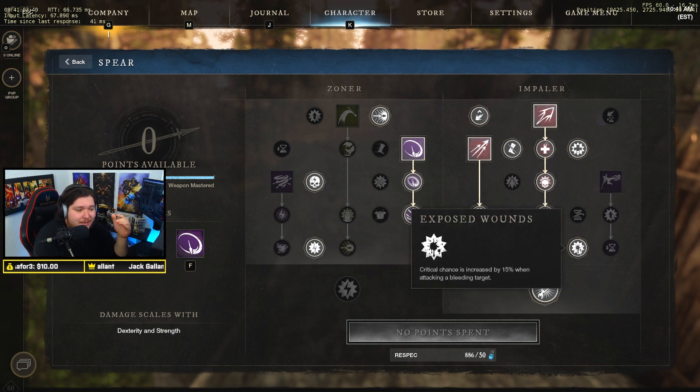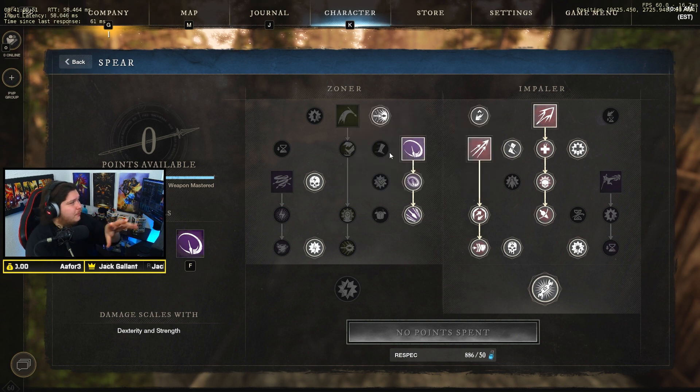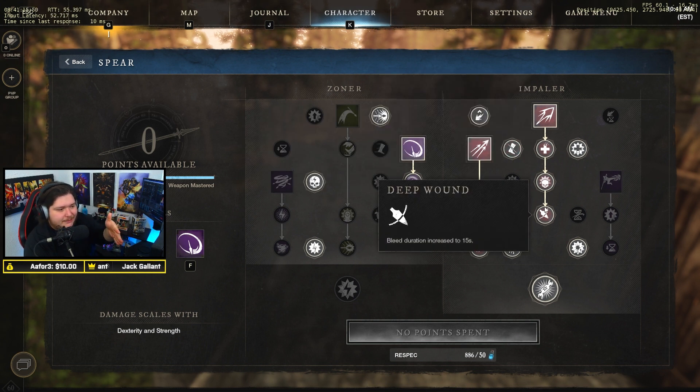If not, remove that perk and put a Crippling Jab perk on instead. You might be wondering why this perk tree looks different — in this current build I'm using Skewer, which applies bleeds with Skewer, because the spear is a secondary weapon to my rapier. That's why this build has changed compared to the spear build I released two videos ago.